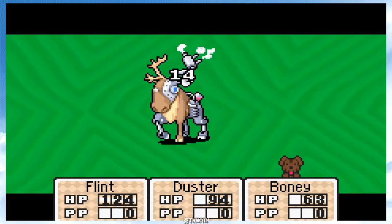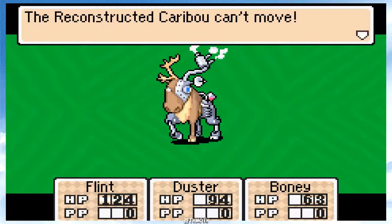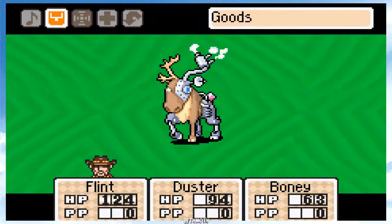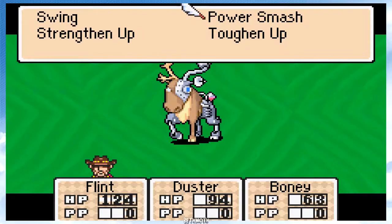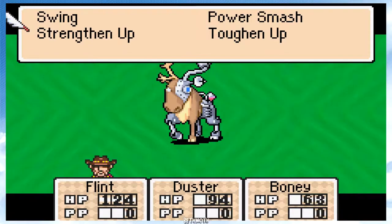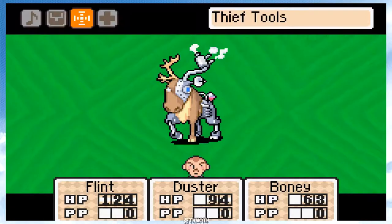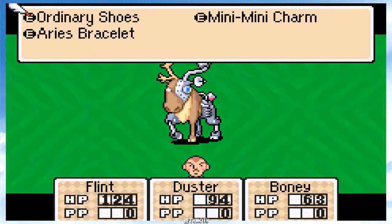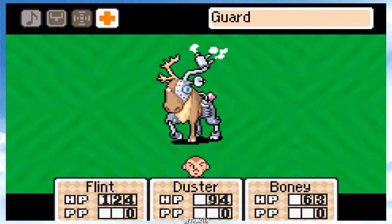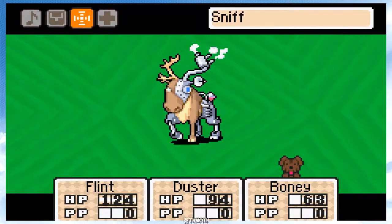Yeah, we got him — 19, alright. That's pretty good. Let's use power up, toughen up, swing. I guess we can do strength enough right now. Then Duster, can we just defend ourselves? Okay, we can. Let's charge up our energy just for right now. We'll see what Sniff does — I'm assuming it's harmless.